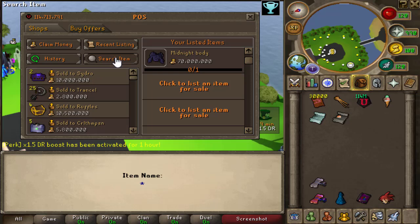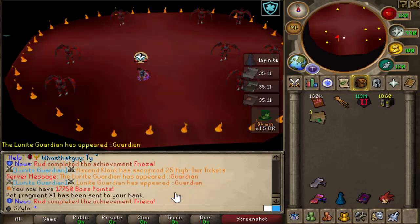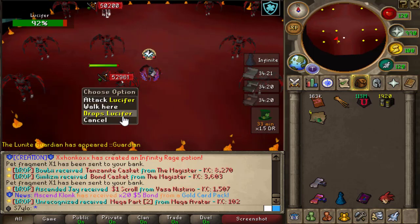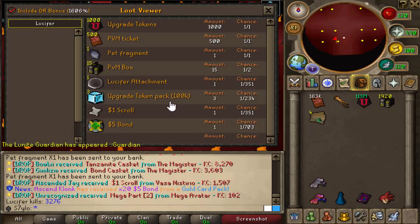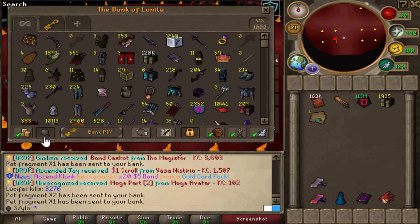The droplet perk is activated, so let's grab our scrolls. I'm also going to get the double droplet scroll. Anyways, 27 minutes in now and still no drop. The attachment drop rate is one out of 350, and as it always goes, I cannot seem to get a drop.